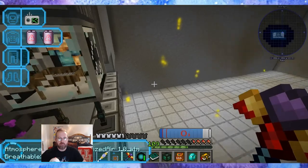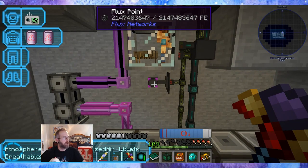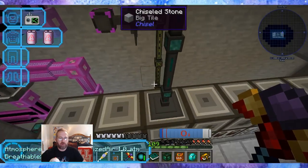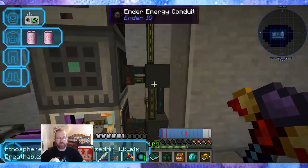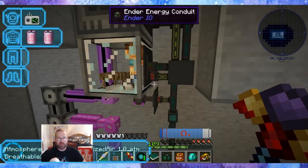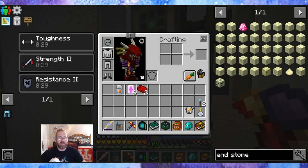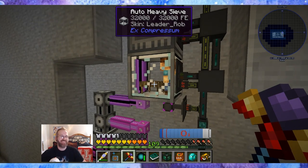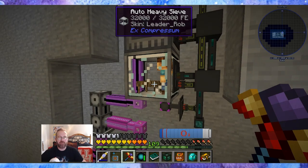The power is coming in from a flux point — the NuclearCraft fusion reactor is powering the space station at random points. The power also goes down and connects all of the thermal machines. Then I have an item conduit coming out of the crafter set to green extract, always active. It plugs into the auto heavy sieve, which I've been laughing about since the beginning — I got this at the very beginning of playing this mod pack as a quest reward and never put it into play. Now here it is: the one auto heavy sieve from the quest reward.